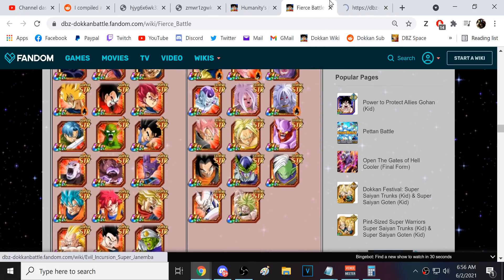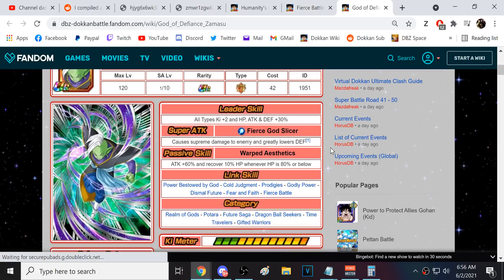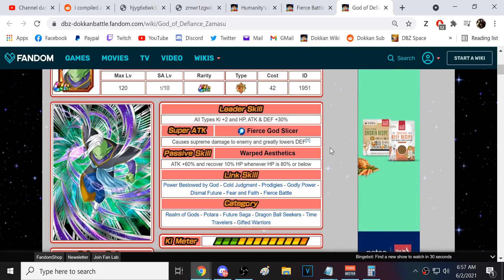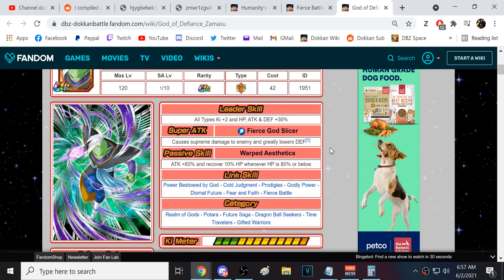Then we get STR Zamasu. I actually have some hopes for him — we need STR Zamasu to be a little better because Goku Black needs help bad, and LR Rose needs help. I'm not sure STR Zamasu is the best linking partner for him since they share only Dismal Future, Fear and Faith, and Fierce Battle. But if they really build up the immortality, defense, and healing, that could be good. Extreme Class, Realm of Gods, Future, Dragon Ball Seeker, and Time Traveler all really need the help.